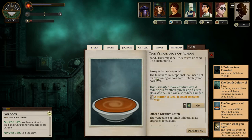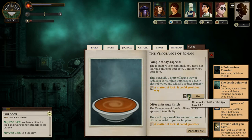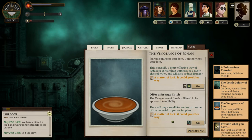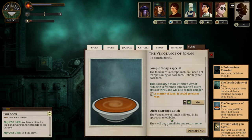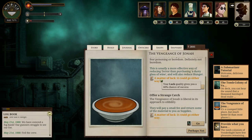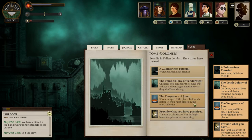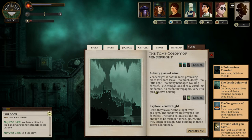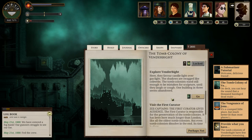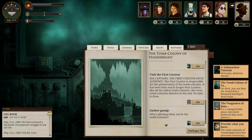What can we actually do? The tomb colony, the Vengeance of Jonah — sample today's special for 60. Our terror is looking non-threatening right now. Offer a strange catch — interesting. I'd be willing to actually buy one off you, but I guess that's not an option. Usually a more effective way of reducing terror than purchasing a dusty glass of wine. Can we do anything? Assist a specialized collector — don't have the submarine for that. Explore Vanderbite, visit the First Curator — right, that's one of the things we wanted to do. Well, this is the port report. Continue.